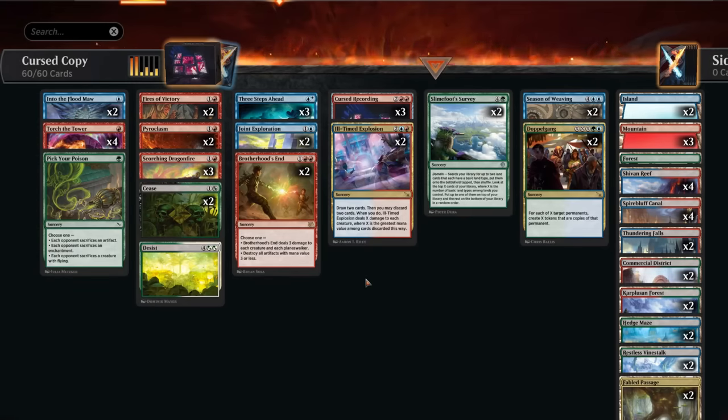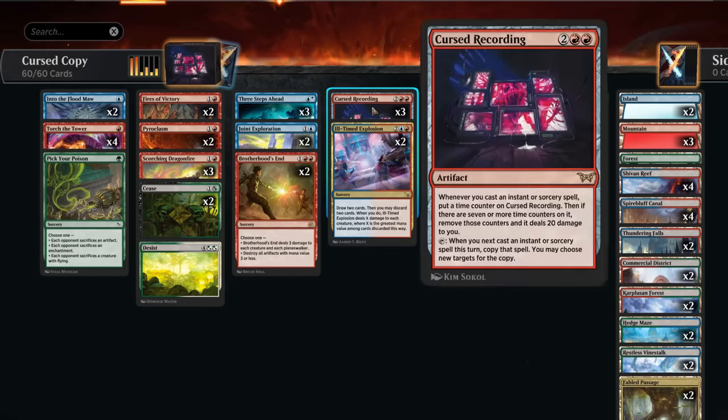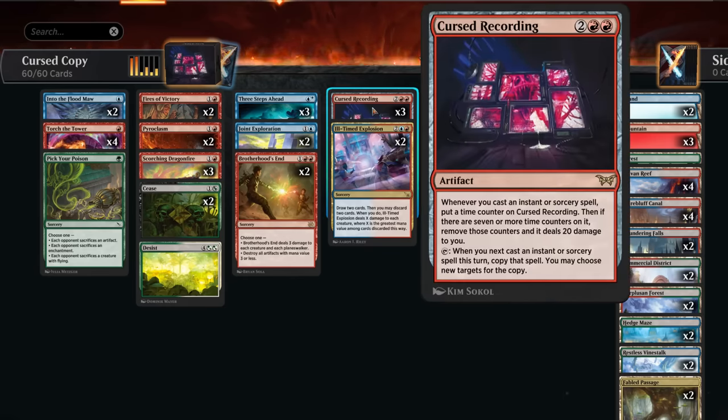Hello and welcome to another standard video. Today I'm going to use the word copy a lot since we're first going to copy our instants and sorceries, and eventually copy permanents as well using Doppelgang. To make that happen we're building around Cursed Recording. This four mana artifact can tap, saying when we cast our next instant or sorcery spell this turn we get to copy it and choose new targets for the copy. A very powerful effect that can accumulate a lot of value.